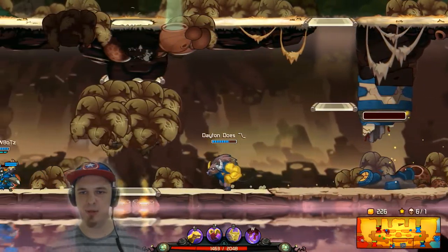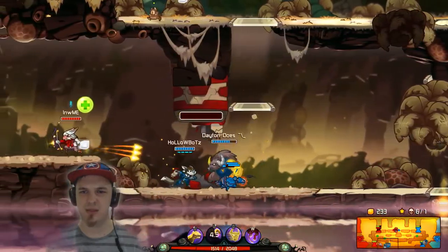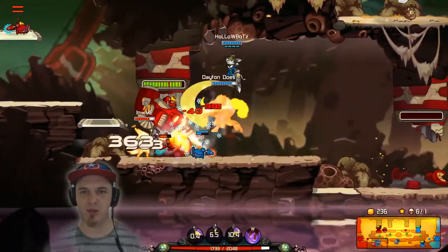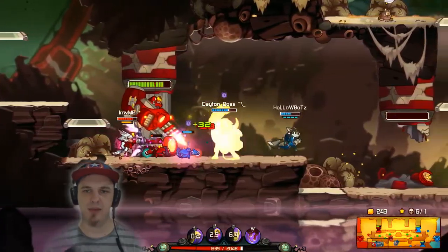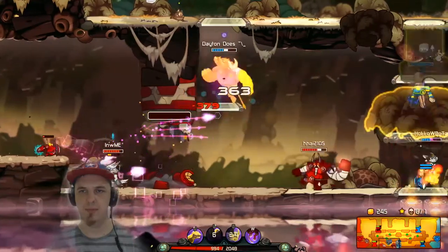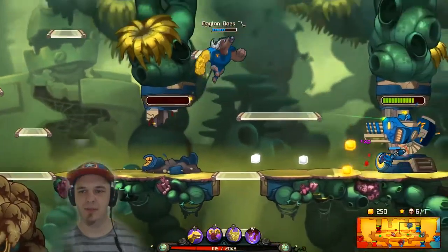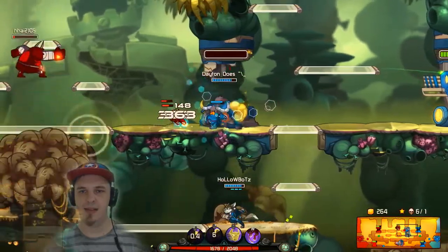Gotta run around and creep and get some health back up. Deadlift has some extreme sustainability if you build him for that. This match I have built him more for damage than sustain, but he can run either set relatively well. So we're gonna get out of here before — yep, there's the Skull Deer. I'm going away now. Everybody leave me alone. Now I'm gonna come back. Nice health — I love health bubble.